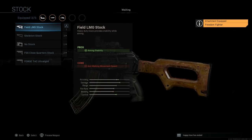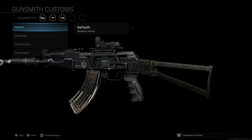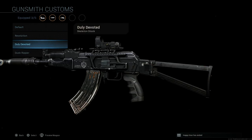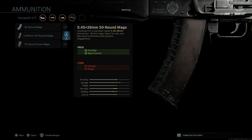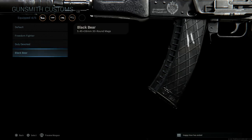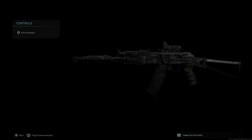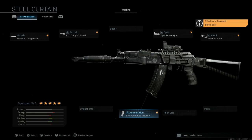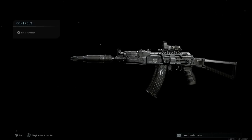The Duly Devoted gives a blacker finish versus the dark tan or dark green of other blueprints. For the skeleton stock, we'll go Duly Devoted — it changes from the older, dusty, worn-looking skeleton stock to a more modernized brand new-looking one. Those are four attachments. For the magazine we want the 5.45x39mm rounds — we have Freedom Fighter, Duly Devoted, or even the Black Bear. The Black Bear looks really nice, almost like an AK-12 standard magazine. We'll go with the Black Bear. There's our modernized all-black finish AKS-74U.